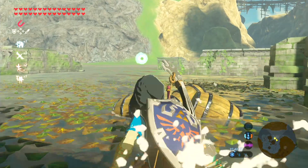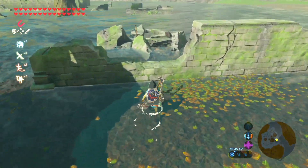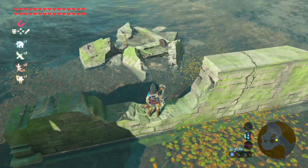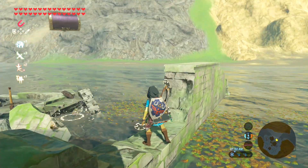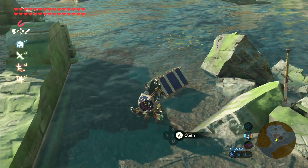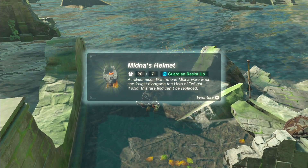What you want to do is find that raft and head over into this section of ruins. Right near this pile of rubble there is a rusty sword and shield. But in the water is a chest that we can pull up using Magnesis. And it's a nice shiny EX chest, so let's open this up and get ourselves Midna's Helmet.